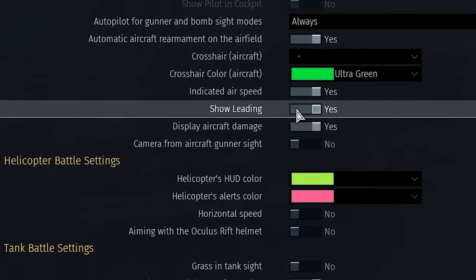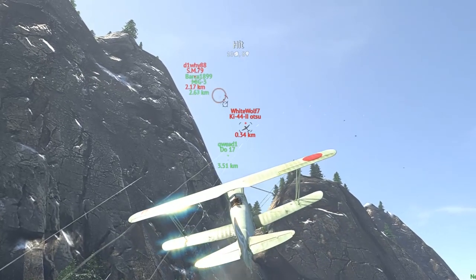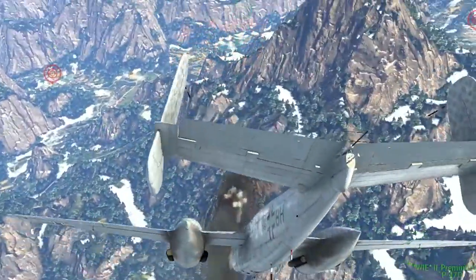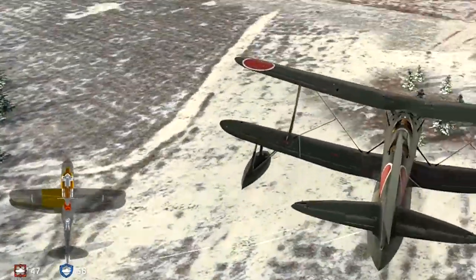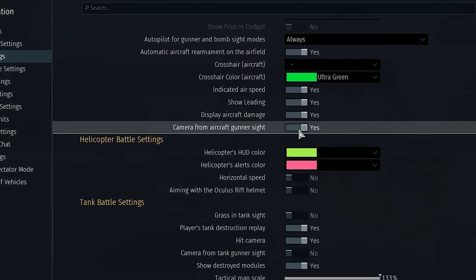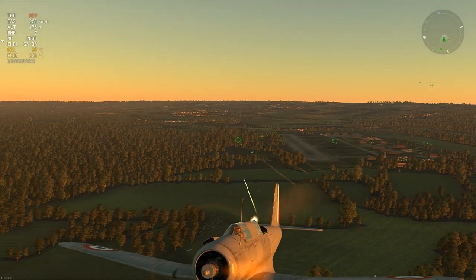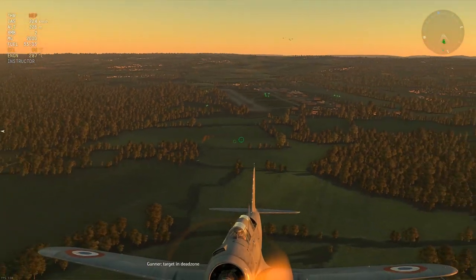Show leading: in game modes where leading is shown, a circle will be displayed that calculates your target's speed, direction, and your biggest caliber machine gun's bullet speed, showing where you must shoot to hit a target if it doesn't change course. There is no point disabling it — it is useful in arcade game mode. Display aircraft damage: after you are hit, your plane's damage indicator will be shown in the bottom left corner, letting you better understand what damage the plane has suffered. Camera from aircraft gunner sight: the gunner sight makes it easier to hit enemies but the plane's tail can block a big portion of your view. If disabled, third-person camera offers a better view but parallax can make it more difficult to hit targets. This setting only applies to planes with one gunner.